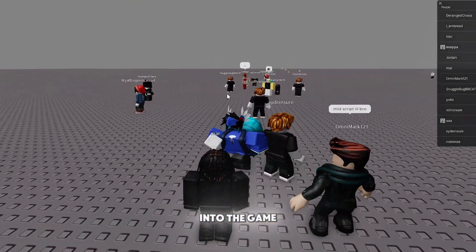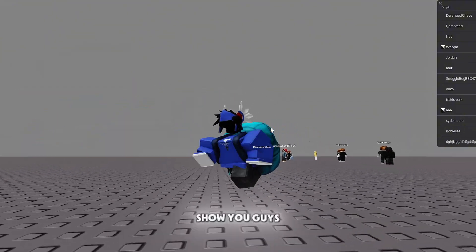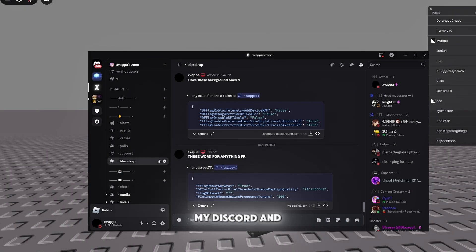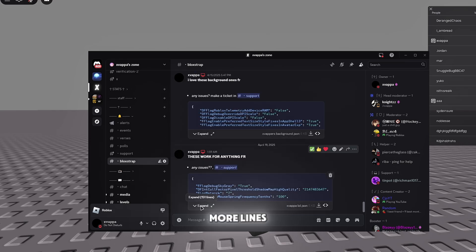When you join back into the game, one thing you are going to notice is the sky is going to be gray. I'll show you guys how to remove the gray sky later on. We're on max graphics so let's turn that down. If you go to my Discord and look at the different flag files — this one has 78 lines and this one has 151 lines, so the 151-line one is kind of better.